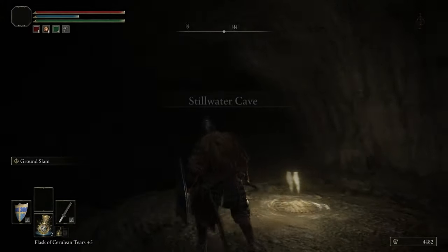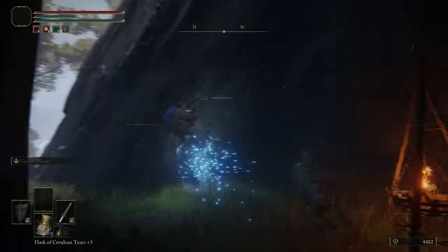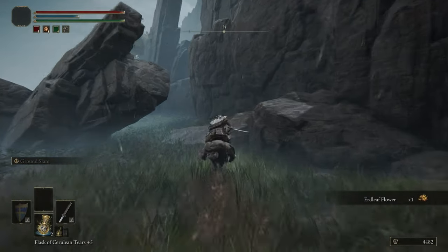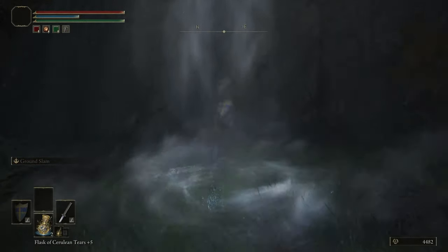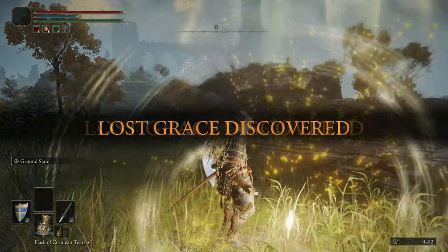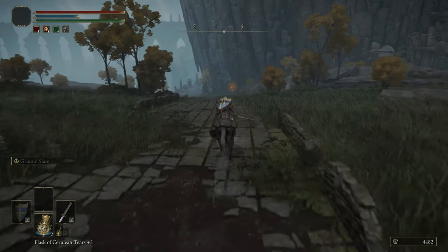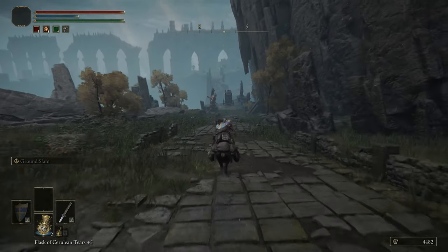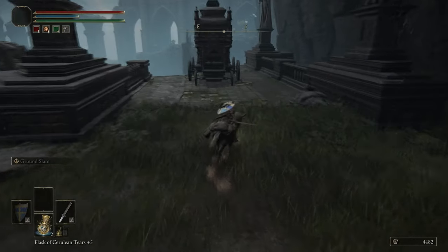We got the Wing Sword Insignia. The Wing Sword Insignia is one of three talismans with very similar effects - it boosts your attack power with consecutive attacks, so if you keep swinging at an enemy you get a progressively increasing damage buff. The Wing Sword Insignia is the weakest of the three. There's also Millicent's Prosthesis, which you get by killing an NPC - which we don't do - and the Rotten Winged Sword Insignia from completing that NPC's quest. The Wingsword and Rotten Winged Sword Insignias don't stack with each other, but Millicent's Prosthesis and either Wingsword do stack.